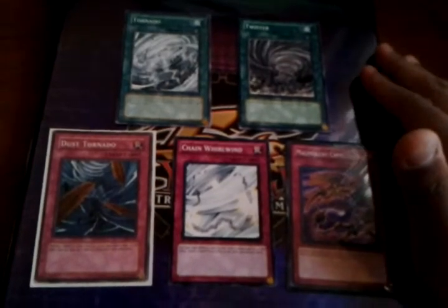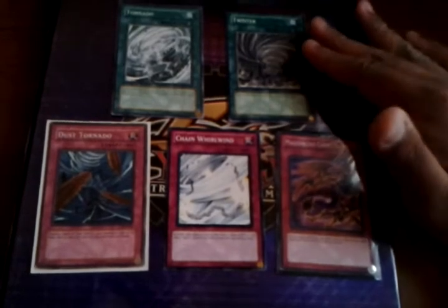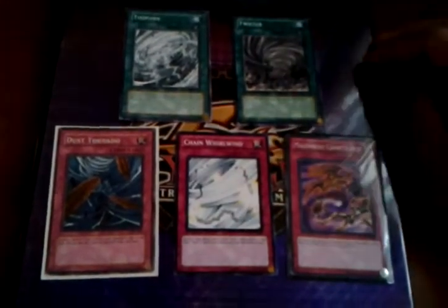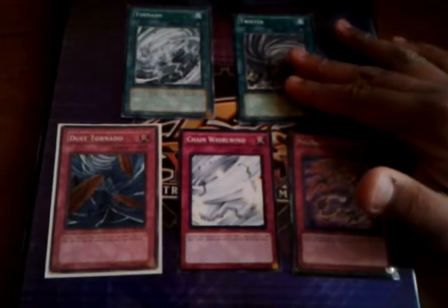Back row removal is good — just know what to side deck in. I suggest running about two Twisters, or in place of Twister you could use Spell-Shattering Arrow. Against Dragunities, Spell-Shattering Arrow would do well instead of Twister. Twister does well against Gravekeepers and Dragunities, but mainly Twister is for Gravekeepers because they always have Necro Valley face up, and all you have to do is pay 500 to destroy it. So Twister is always good.